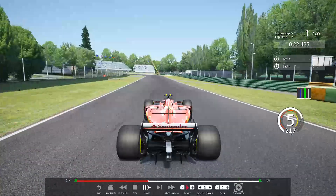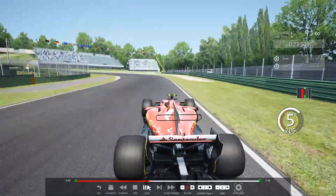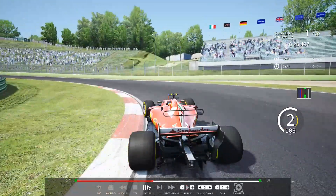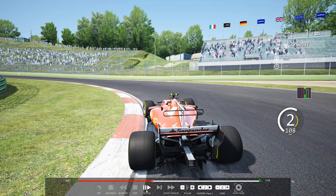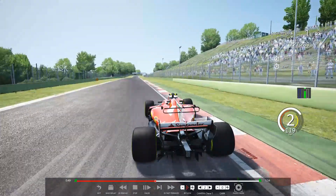Coming into the hairpin there are actually two possible approaches. The first is a nice early turn-in, sticking the car to the curb — you'll get better overall speed through the corner. The second is to turn in late and try to straighten up the car more quickly on exit for better exit speed. You can choose whichever you feel more confident in. In this case we've gone inside — a perfect curve through the hairpin with two tires just barely touching the inside curb, still north of 100 kilometers an hour, finishing outside with two wheels up on the curb.